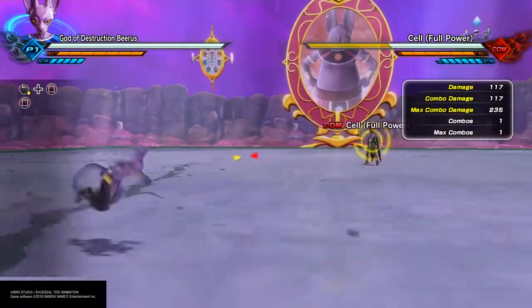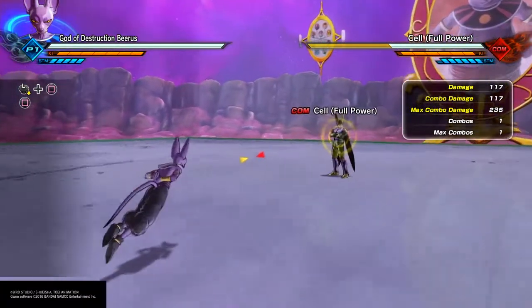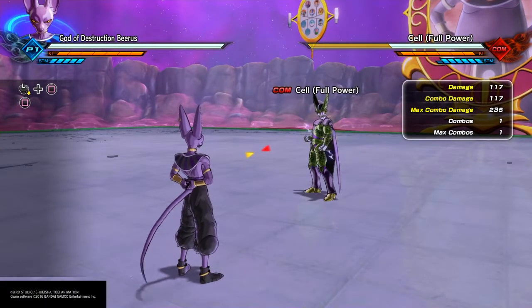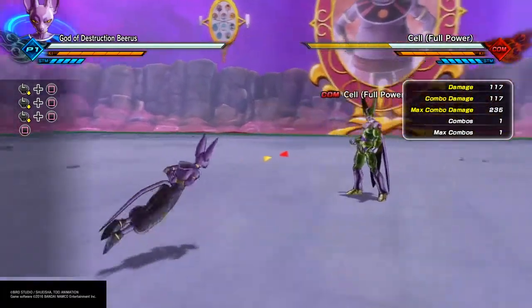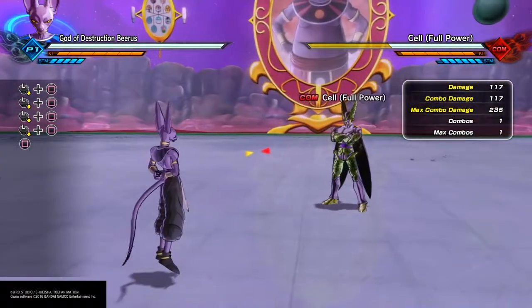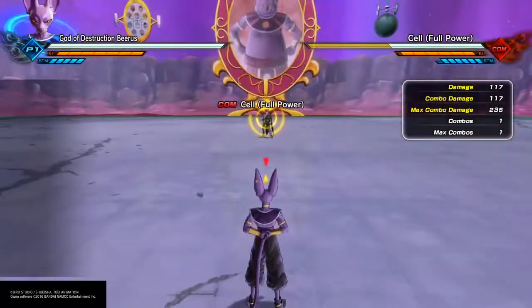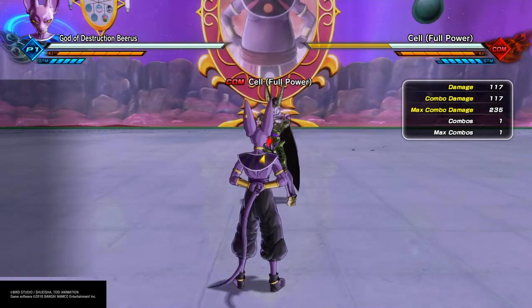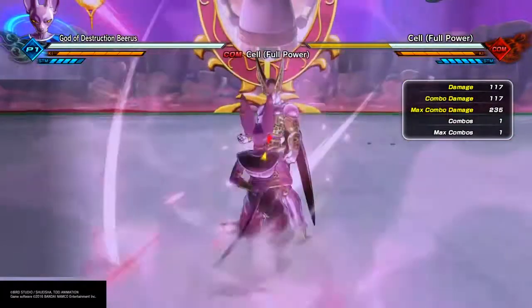In my Super Saiyan 4 Gogeta training video, I showed you how — as long as you have a character with an invisible back hit, like Super Saiyan 4 Gogeta — you can use that charged back hit to get out of any evasive spam: fake blast, Vanishing Assault, E-Barrier. However, this video shows you what to do even if your character does not have an invisible back hit.